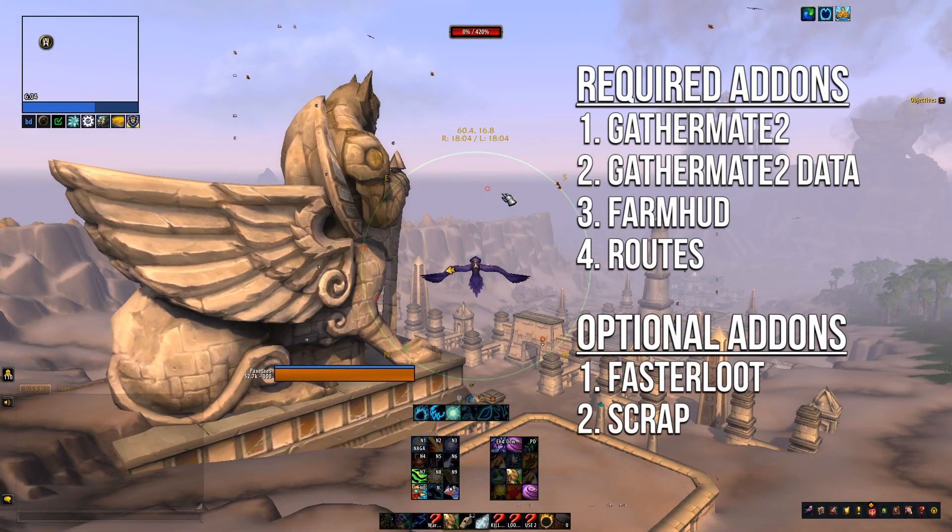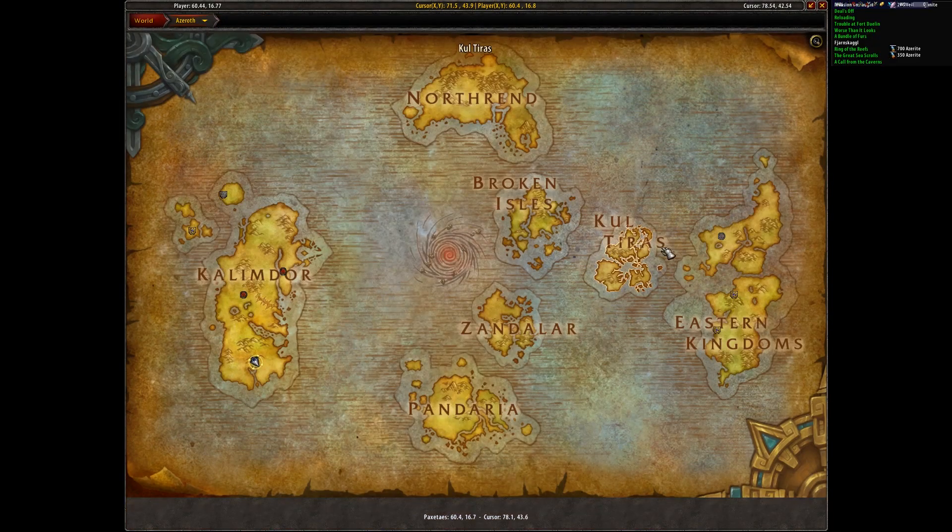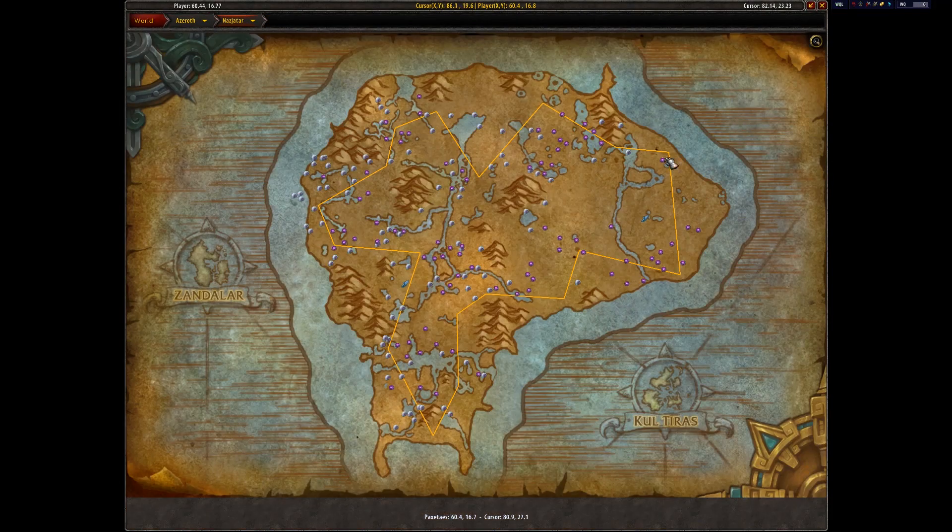I've talked about some of the farming addons that I used before — I'll put that in a link right here. But there are 4 addons that we need. The first is GatherMate 2. If we go over to Nazjatar, you can see what this does. Whenever you pick up a node, it puts a little marker on your minimap like this.